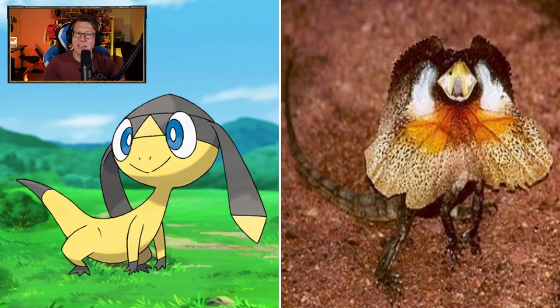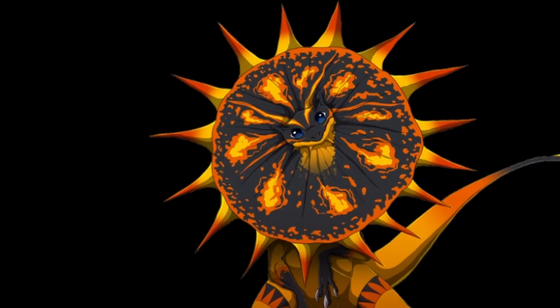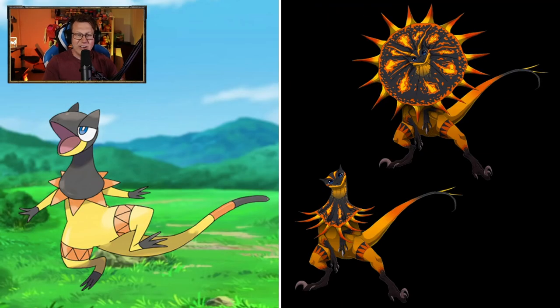Helioptile looking like — is that a bearded dragon? They look pretty cool too. I like it. And the Volt form is very cool as well. I love how it's got two forms here — how it's got the frills hanging down, but then the frills coming out as well. The flames on the frill coming out look really nice. And even looking at the toes — those claws are like from raptors. Very, very interesting look.